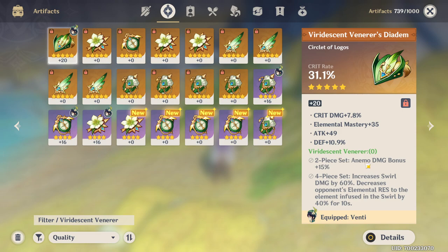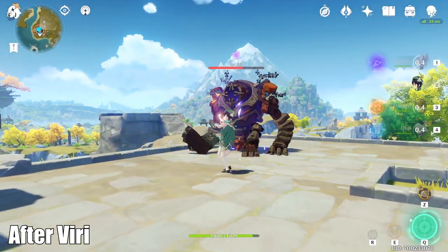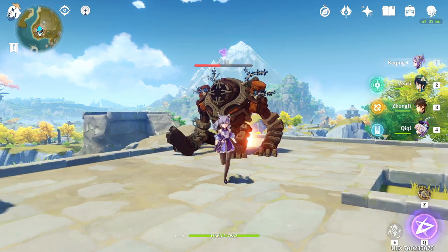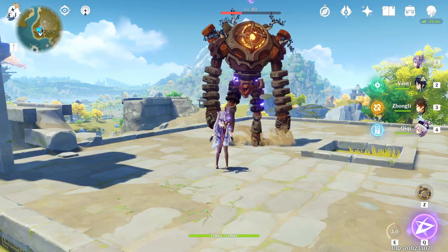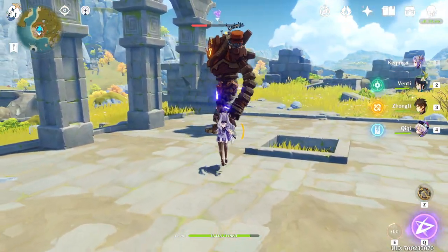The two-piece as usual just increases anemo damage bonus by 15%, but the four-piece is where it's at. It increases swirl damage by 60% — that by itself is already quite a lot — but then it also decreases the opponent's elemental resistance to the element infused in the swirl by 40%. This is huge for any support anemo unit. Basically all you have to do is inflict the enemy with a certain element first — like throw Keqing's E at them, switch to Venti, do his E, and they'll be swirled. Since they were inflicted with electro, their electro resistance is reduced. You can then switch back to Keqing, finish off her E slash, and all her consecutive electro charged attacks and her ult for that whole 10 seconds will deal a lot more damage. Since there is no cooldown on this, you can continually cycle it — most useful for tough enemies with a lot of HP.